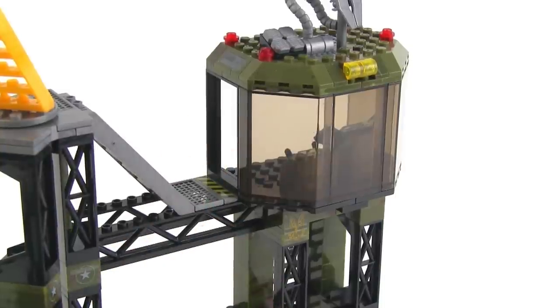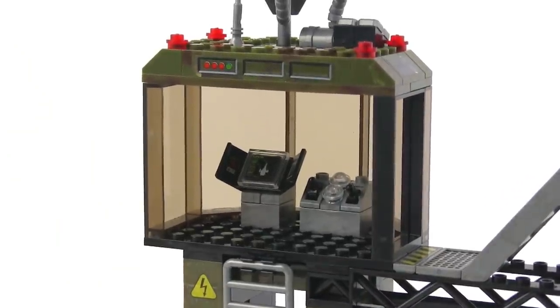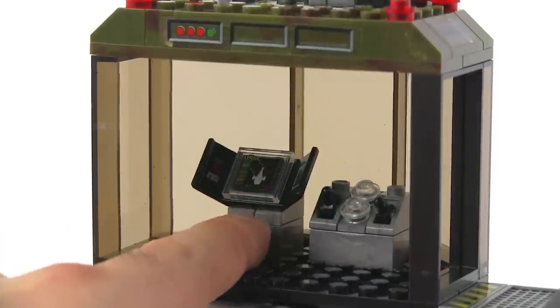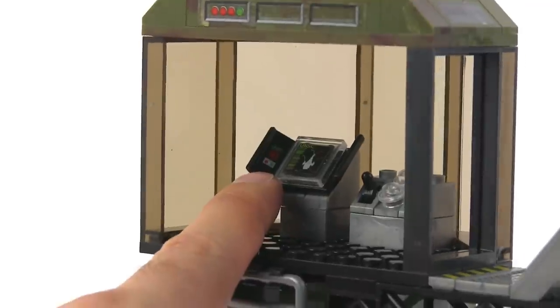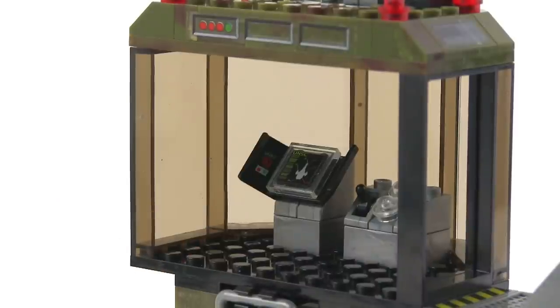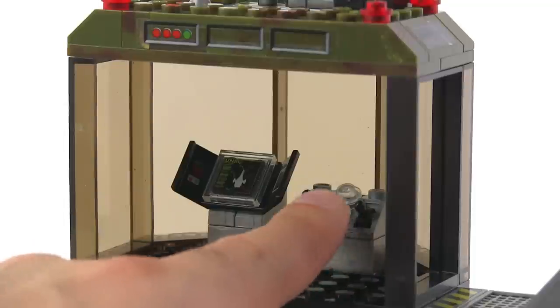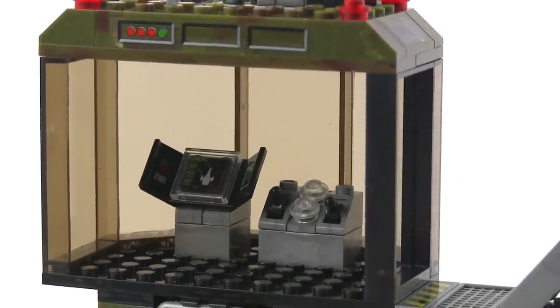From the back you can see there is a computer display indicating the status of systems on board the Saber on this launch pad. There's also a sticker over here that says 10 on it, with a couple of buttons for go/no-go — so that's your countdown right there. And then you've got another panel with some simulated lights and switches or levers that you can use for imaginative play.